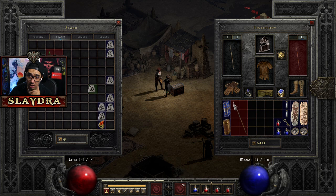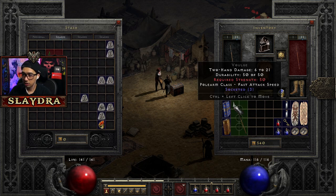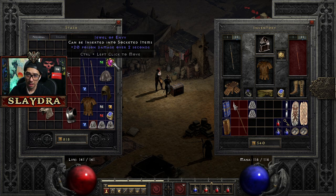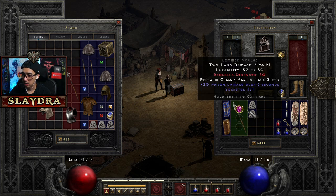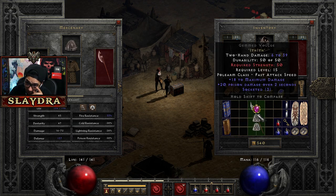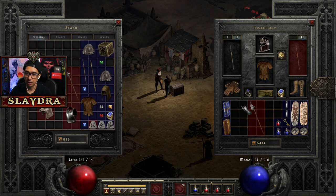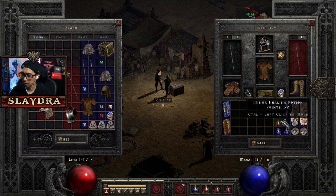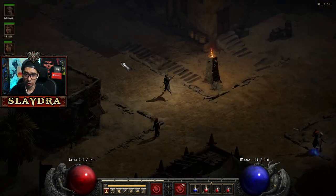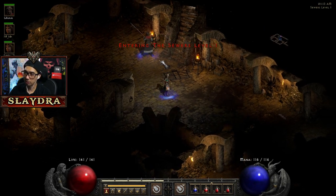I have some Ith runes from my other character — I can add extra max damage by throwing in a bunch of Ith runes. There's 20 poison damage too — I can definitely use the poison damage so I'm just going to throw this in. It's just really early on, so the mercenary can have something. He'll need level 15 and 50 strength. All right, so he'll be able to use this relatively soon.